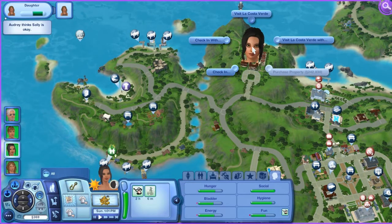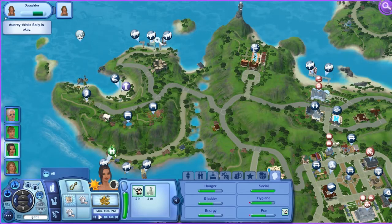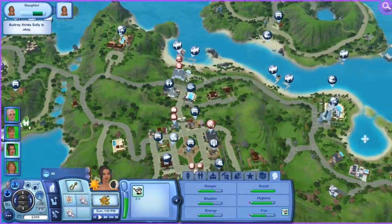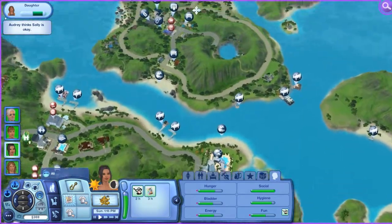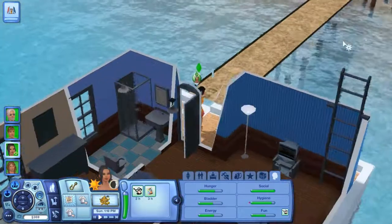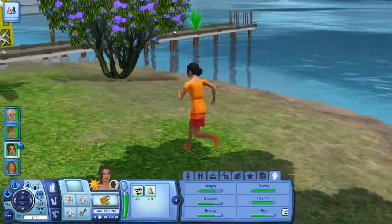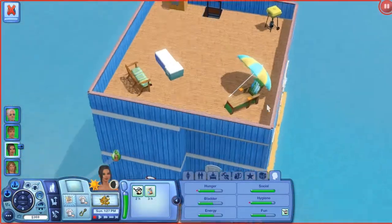All these resorts are expensive. We'll work our way up — I guess we're just going to have to purchase the one that costs zero Simoleons. She wants to go fishing as well, but we can do that later. I'm guessing she'll take the taxi — actually, you know what? Let's drive all the way there on our houseboat. Why not? Let's go ahead and do that.